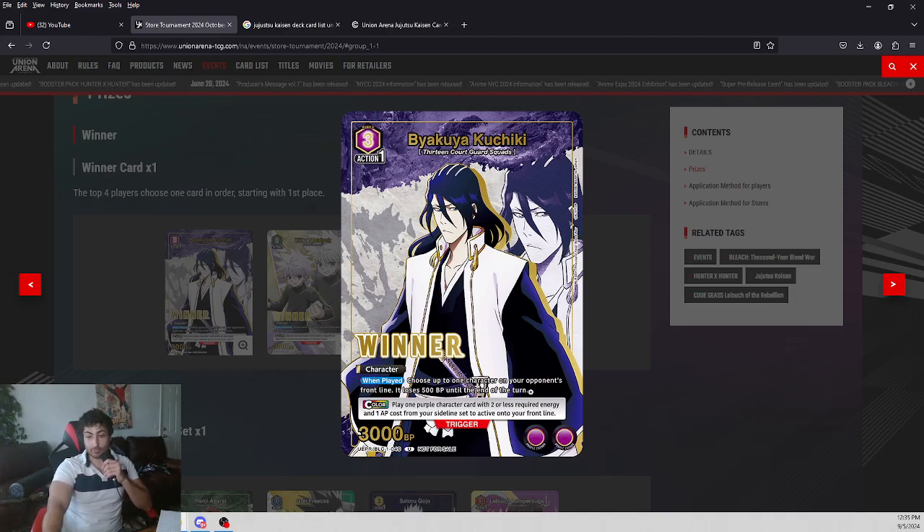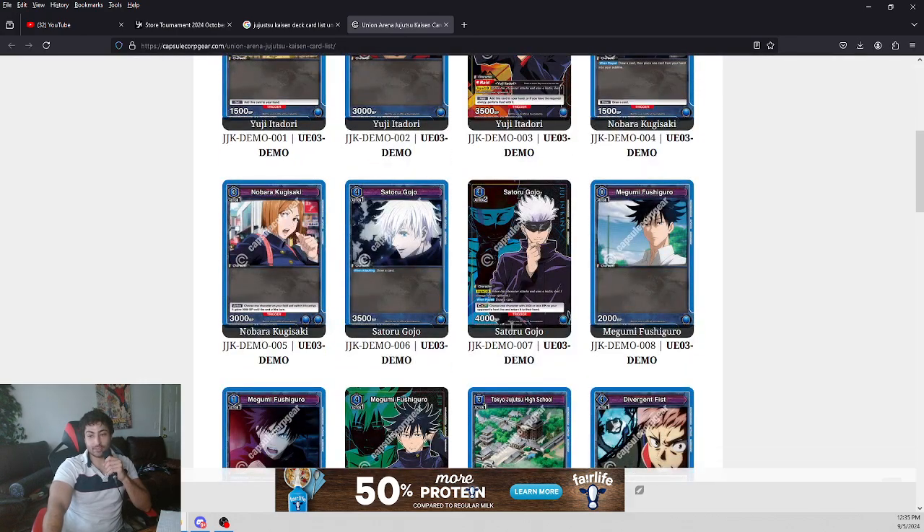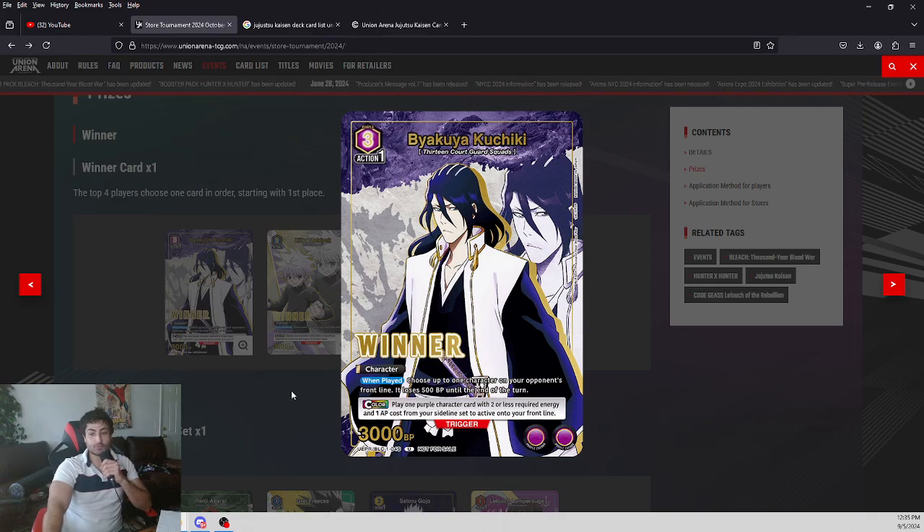Byakuya at three cost: when played, choose up to one of your opponent's front line characters — it loses 500 BP, not very strong. The color play ability: play any purple character card with two or less required energy and one AP cost from your sideline, set it to active into your front line — actually extremely strong. These appear to be trigger effects, so that's how he triggers, which makes sense since in Jujutsu Kaisen there's no raid mechanic for him.